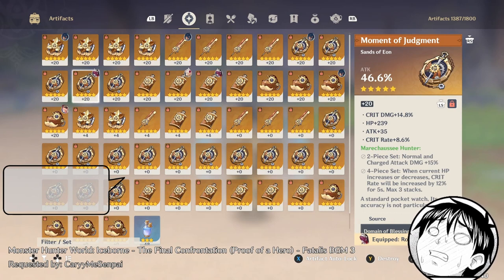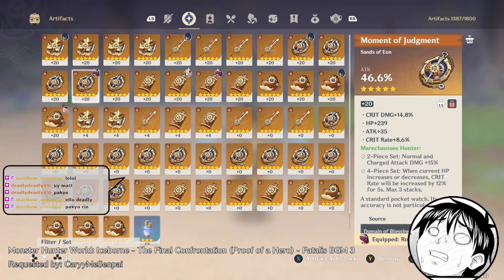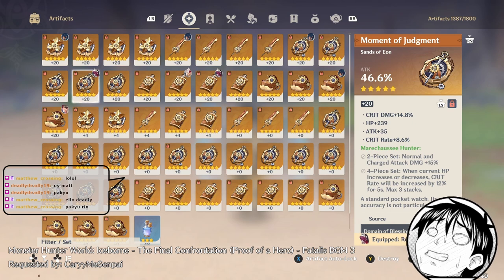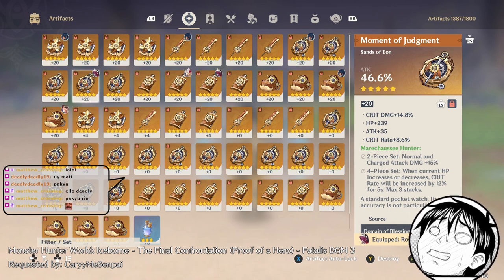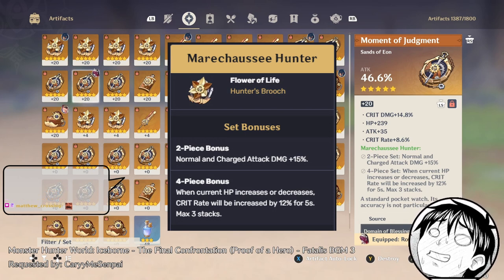She needs to hit 100% bond of life before she can actually access it, but it lasts for like 15 seconds, so that's a good long time. She gets past 100% bond of life in around 3 hits. And if you partner her with Maruchu with the Hunter set — I'll just call it the Hunter set, because there is no other artifact set that has 'Hunter' in the name.